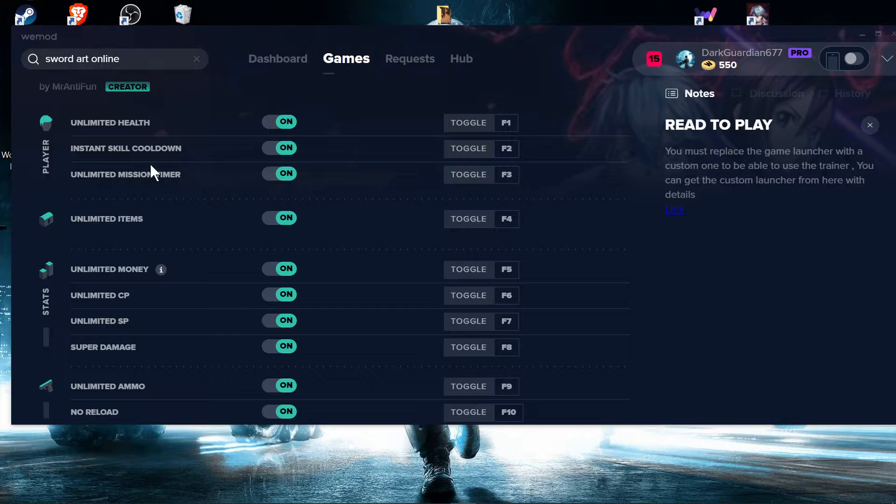Here's the stuff I'm using: unlimited health, insane cooldown, unlimited mission timer, unlimited items, unlimited money — this is the one that causes the currency issues — unlimited CP, unlimited SP, and super damage. This is the one that gives you that damage you just saw. And this is unlimited ammo and no reload.